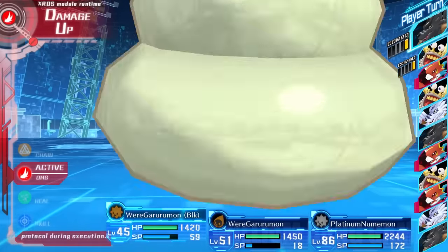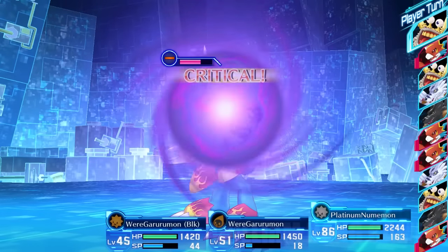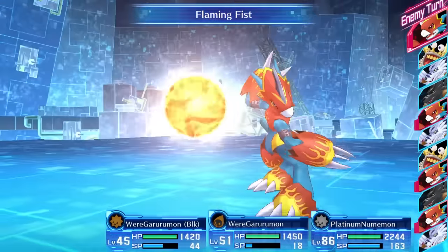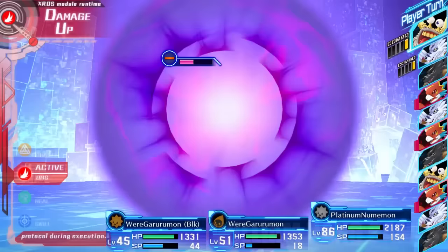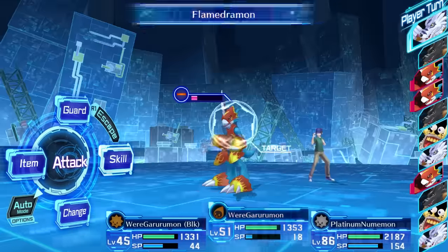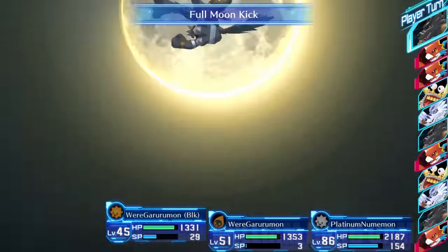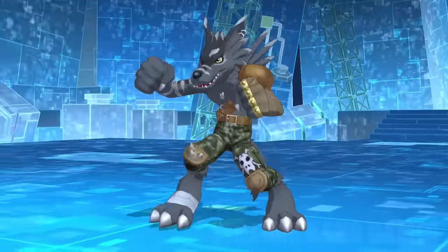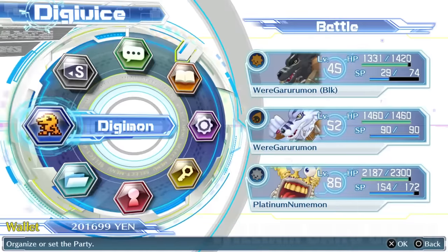Once you beat the Flamed Agumon you get the Digi-Egg of Courage. You also get a memory up from here, so this is a really good section of the game. There we go — just beat Flamed Agumon. We get miracle meat and memory, which is very strange.